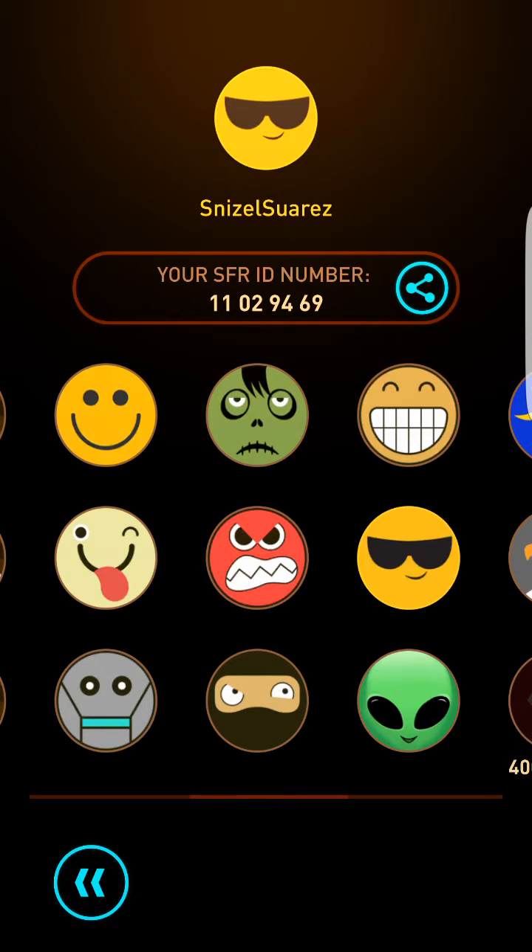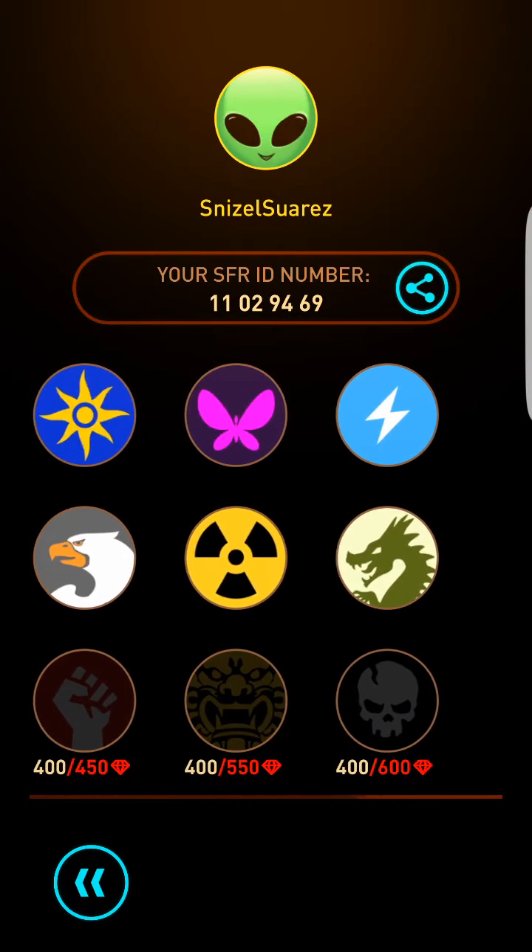These three cost 5000 stars. This one — I like this one, it's like a dulet — costs 10,000 stars. 15,000 stars. This one is 20,000 stars. They are not so expensive; you can get stars really fast.